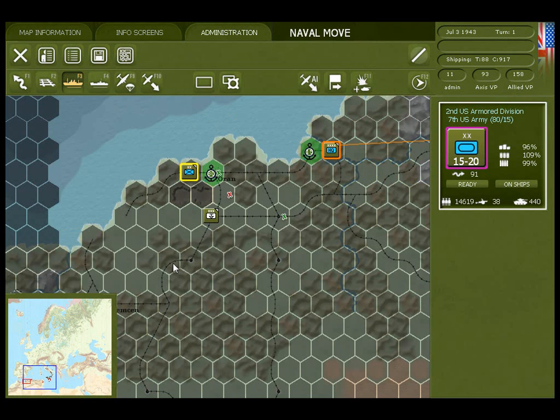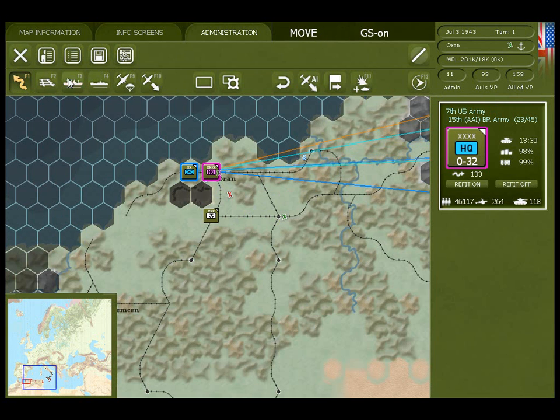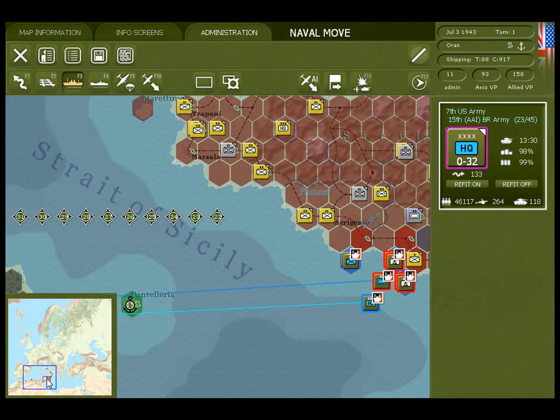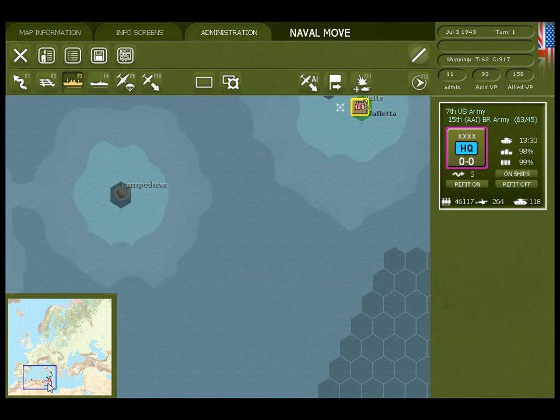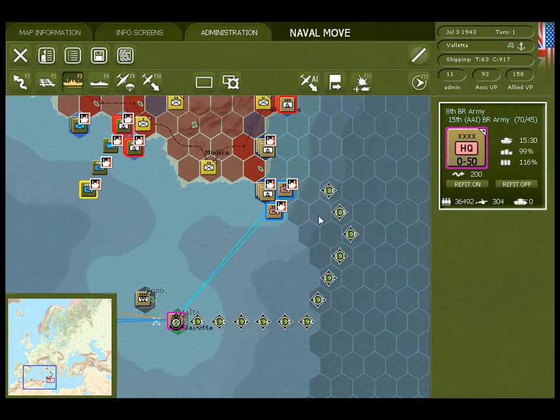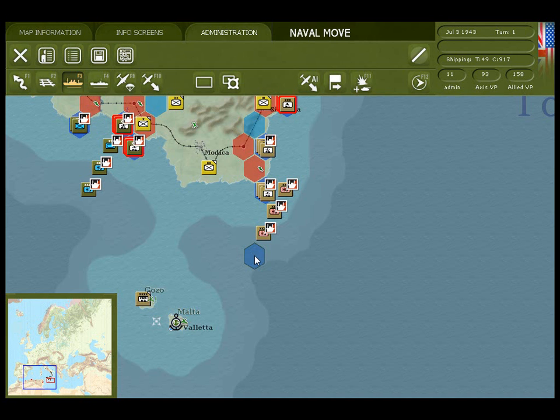Next I'll look to find the American Army Headquarter, 7th Army, and move it out to sea. And then the British 8th Army Headquarter. Any one of these naval movements could lead to a transport being sunk during the movement, in which case some troops will be destroyed.